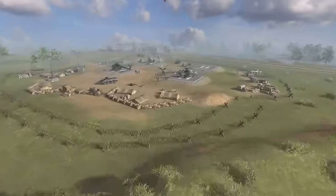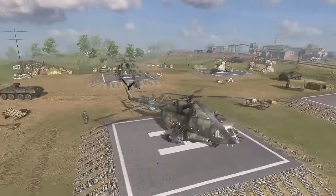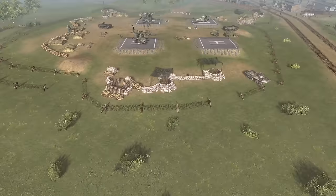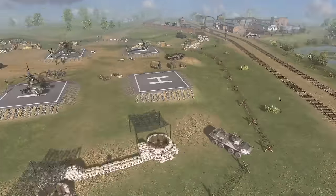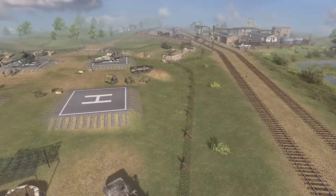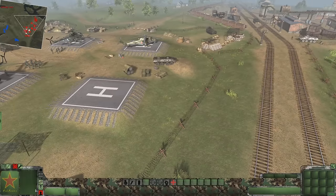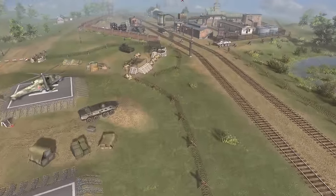Today we're going to do a classic scenario. We have a VDV base set up somewhere in eastern Germany, Poland, or perhaps western Russia - it's not quite relevant. It's sort of a quickly set up base. They've created some landing pads for helicopters so they can airlift troops into battle quickly. There are also some defenses around here, and both forces have an even sort of strength today.